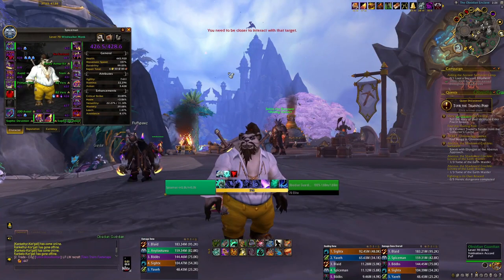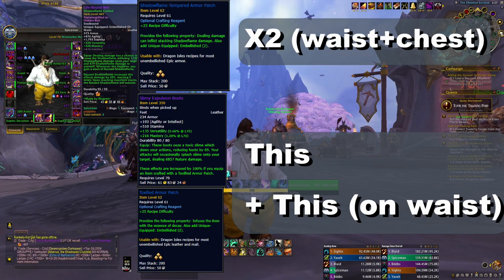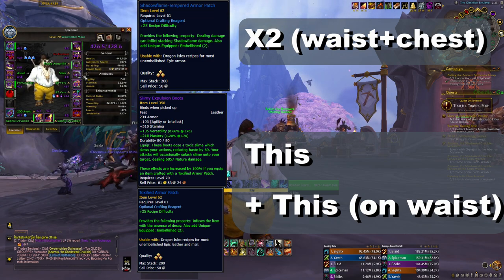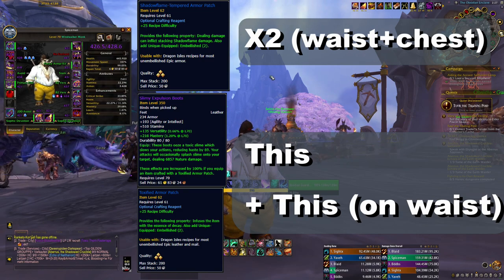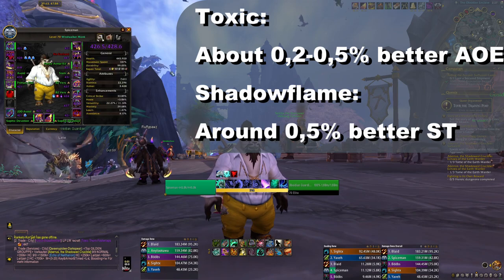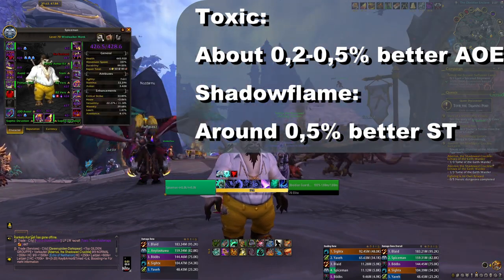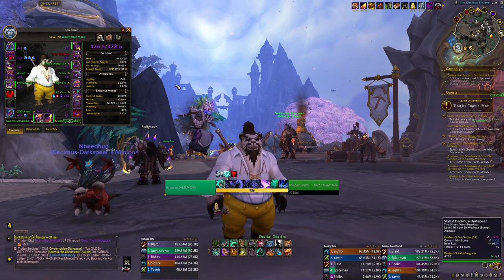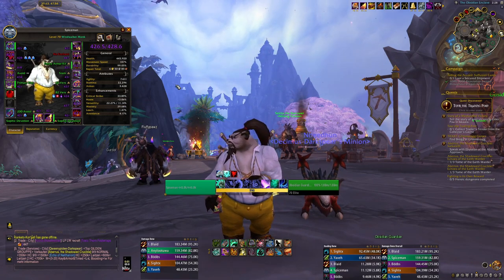Talking about embellishments, there are two different routes you can go. You could go for the Shadowflame embellishments — two of them, one on waist and one on chest. The other option is the Toxic Boots plus the Toxic embellishment on your waist, so they complete each other. For sims, Toxic Boots is better in AOE, but I still prefer the Shadowflame because the single target is a bit better and I'm both raiding and doing Mythic Plus. The sims are basically 0.2% apart, so if you've already crafted one, don't worry.